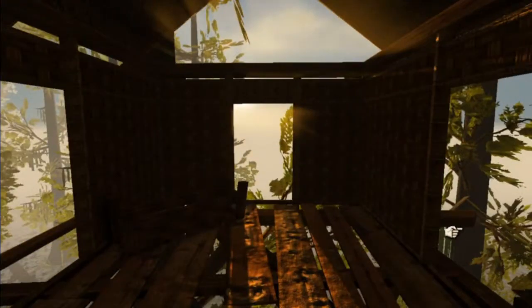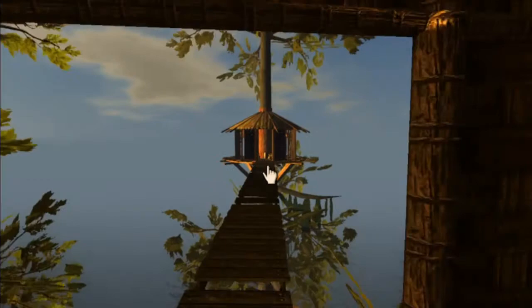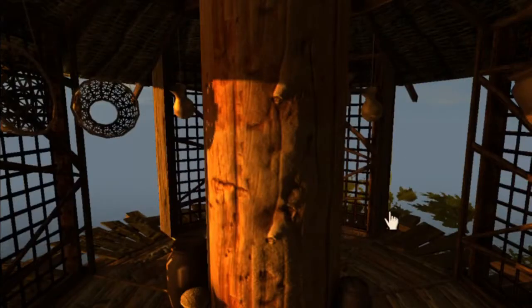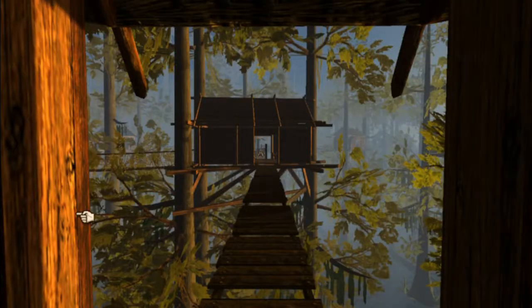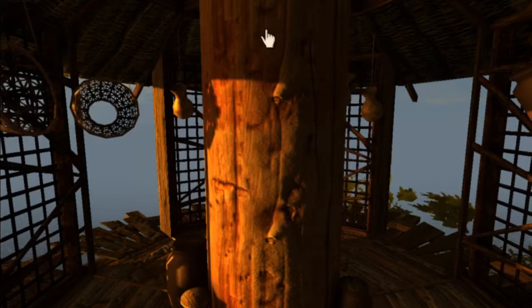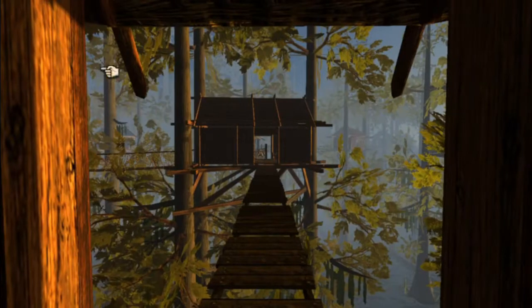One of the things that the real Myst Masterpiece Edition gives you is that the environments actually have a day and night time. As we see this area get darker, we'll probably have to turn on our flashlight so we can start seeing some of the items.